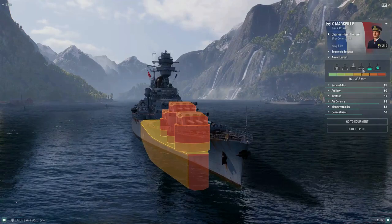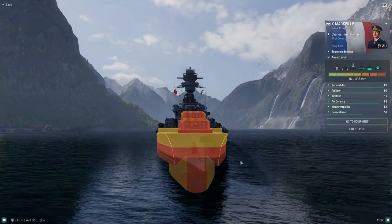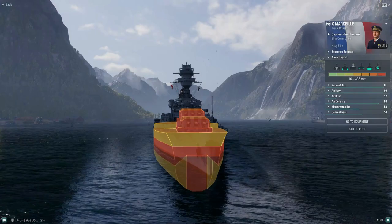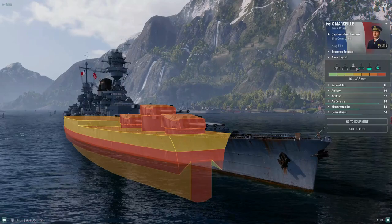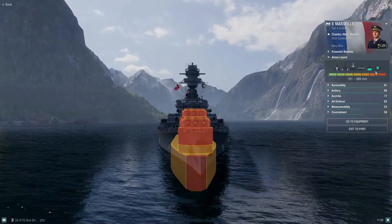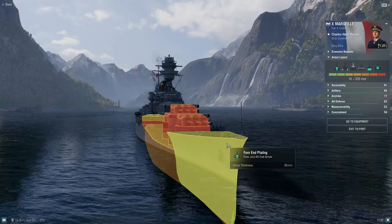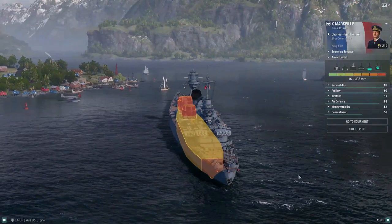Getting down to the citadel — the casemate armor uses a turtleback scheme similar to German battleships. You have 200mm there which can hopefully deflect shells up into the superstructure instead of into the ship. The citadel armor itself is 50mm on the side and 200mm on the front, so you can be citadeled from the front if someone has the right angle, but they've beefed it up to 200mm.